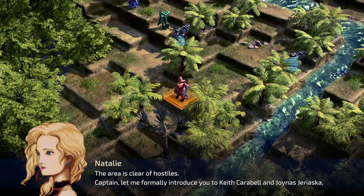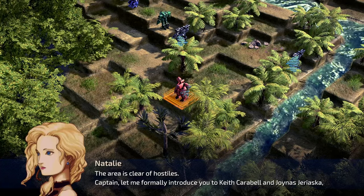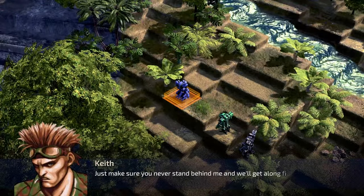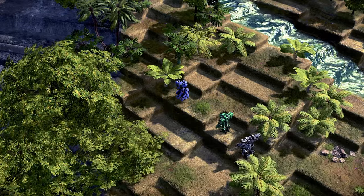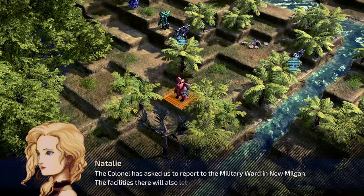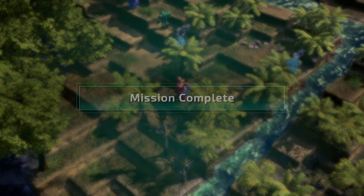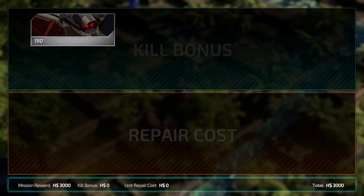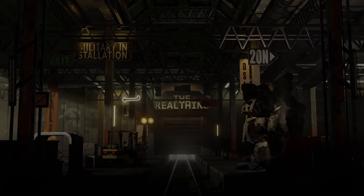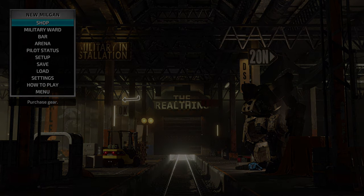Area's clear of hostiles, Captain. Let me formally introduce you to Keith Carabelle and — joining us — Jurorska, two more members of the Canyon Crows. Just make sure you never stand behind me and we'll get along fine, Captain. The Colonel has asked us to report to the military ward in New Milligan — the facilities there will also let us repair and resupply. Mission complete! I don't think we lost any actual parts. If you enjoyed this video, please like, comment, and subscribe.